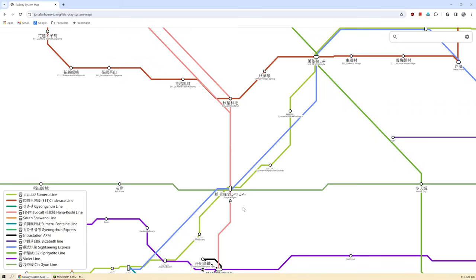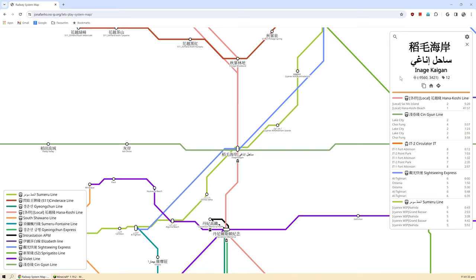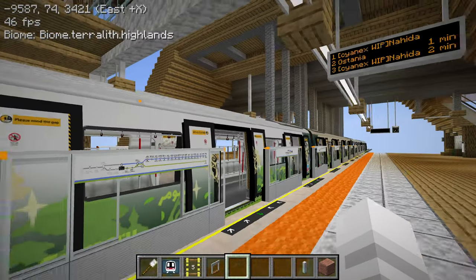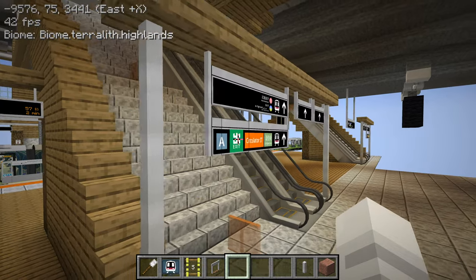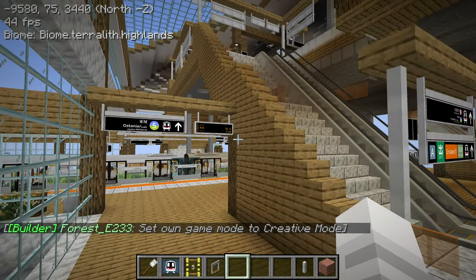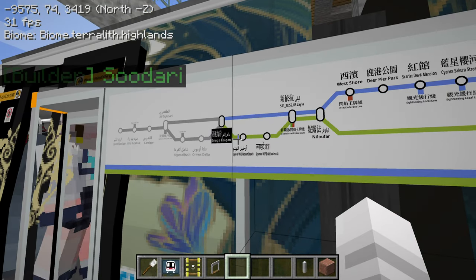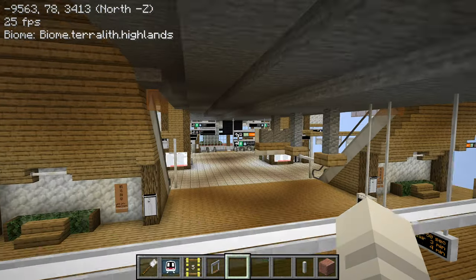Let's check out maybe Inage Kaigan. So since the tracks or the station is boarded up, I'm not going to take the train — instead I'm just going to teleport to it. Inage Kaigan is actually an interchange with a few other lines, including the Sightseeing line and the Tin Gun line. The Tin Gun line goes to Lake City. Taking a look from the outside, we can see the station is designed with some quartz, wood, and glass — that's the main block palette. And then we have a truss bridge — it's a red metal bridge, technically concrete in Minecraft, but I think it's supposed to be metal painted red.